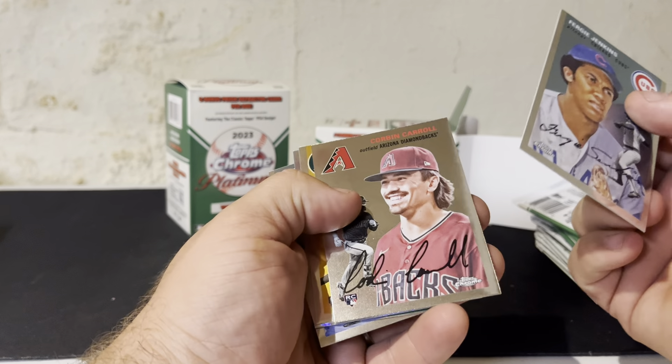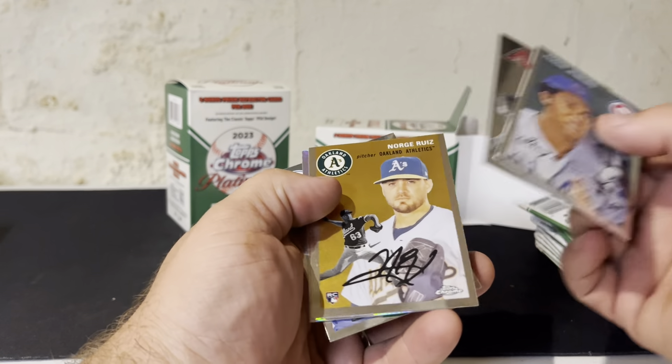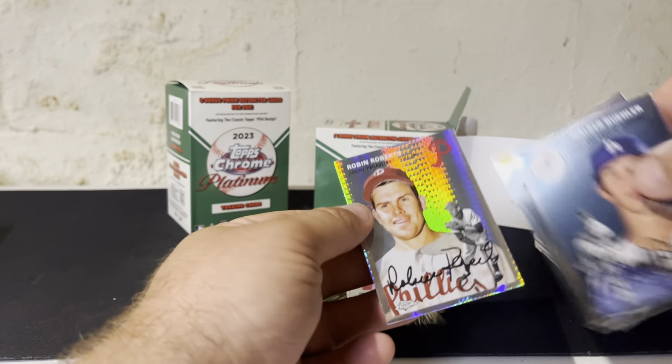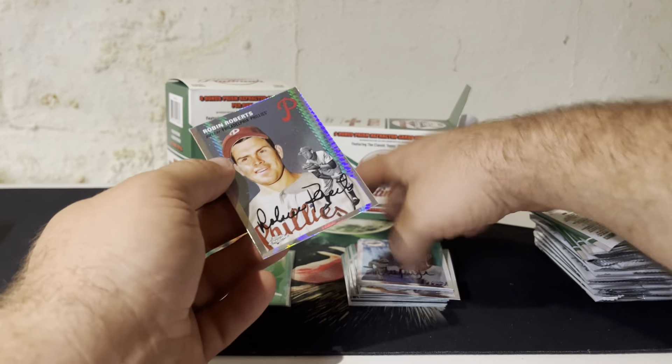Let's keep ripping. So we got Fergie, there's a Corbin Kerr rookie, Jorge Ruiz, Maka Bueller, and Robin Roberts is our prism.